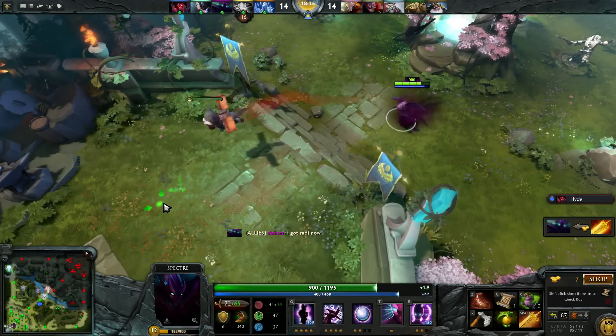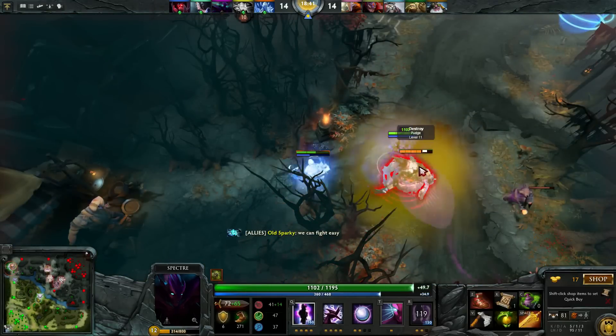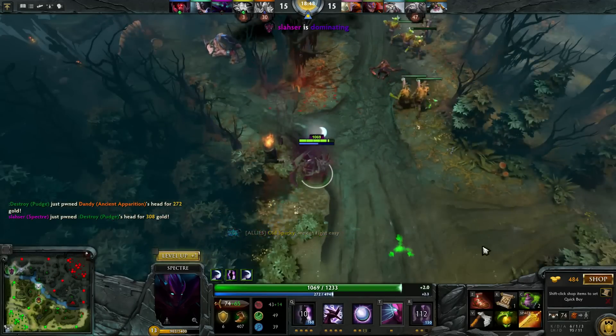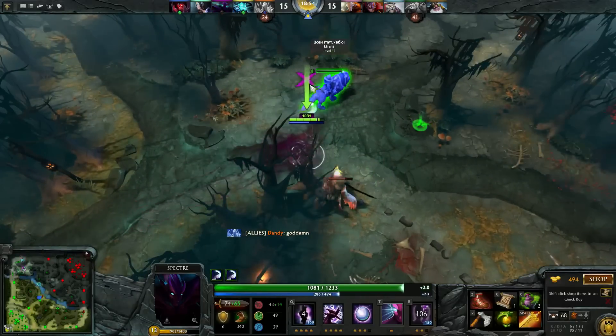At 18 minutes I have Radiance, and together with Treads and urn, that is quite good farm. I am usually able to get Radiance in under 20 minutes in most games. As soon as I see Pudge go for AA, I ultimate and get the kill. There may be some value in hiding the Radiance pickup and first showing it in a big teamfight, but that will delay your farm, so I usually don't bother hiding it.